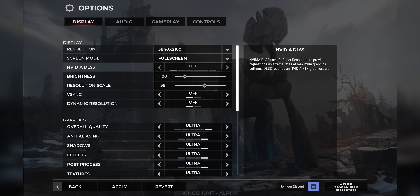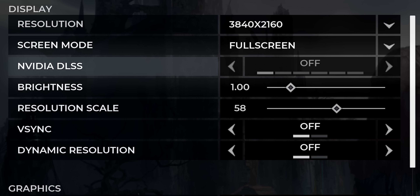We're going to start things off with image quality comparisons and explain exactly how we got there afterwards. But first, a disclaimer. While we would love to compare FidelityFX Super Resolution to Nvidia's Deep Learning Super Sampling, unfortunately the only title that supports both right now, King's Hunt, is still in alpha and doesn't work on our bench yet. So for today we'll focus solely on FSR.